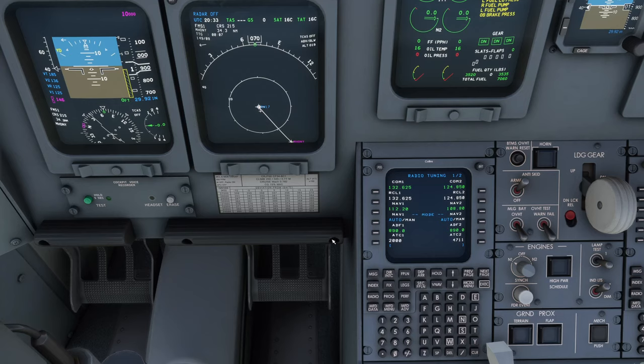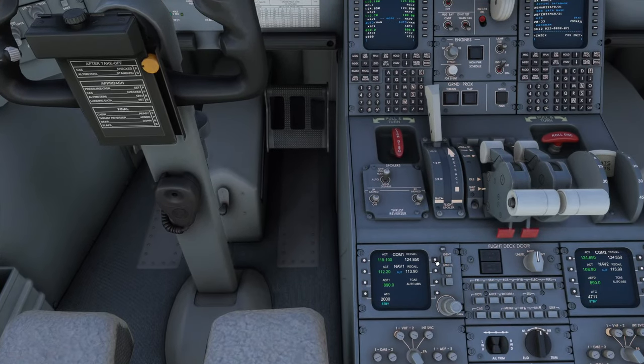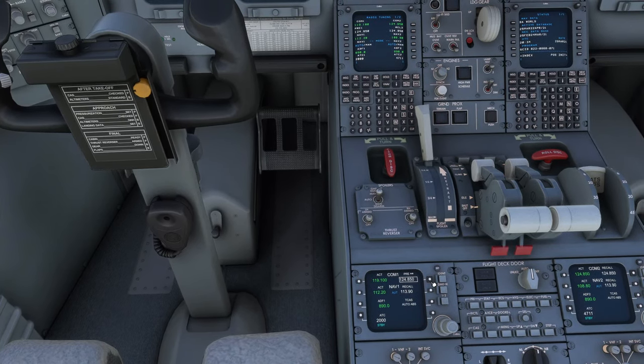I'm not sure the radio tuning page logic is fully accurate. In the CJ4 with a similar FMS, when you change the COM frequency, the previous one should automatically switch to recall. Here they're completely independent. That said, you do have the RTU for actual frequency switching which is one-to-one, so you still have a way to switch between standby and active — just not through the FMS.